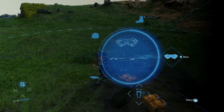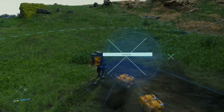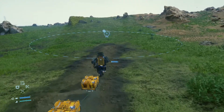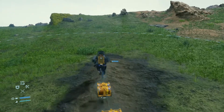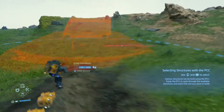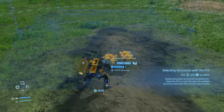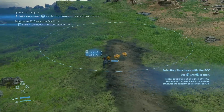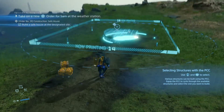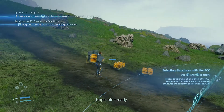Do I happen to have another PCC on me? No, I do not. Okay, I need to go back up the hill and create another one. Be right back. Attempt number two — can Chris create the right structure this time? Who knows? Probably not. We're gonna select this. I'm holding it. Switch structure — that's the button I was looking for. Safe house. There we go, that's looking more like it. We're gonna put it there. Little robots, you might wanna stand back a little bit. Gonna let the PCC do its work. Gonna take a whole 12 seconds. What am I gonna do for 12 seconds?